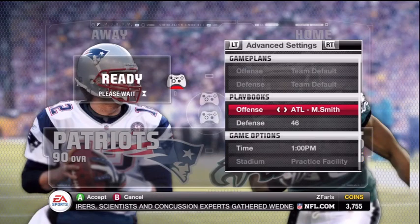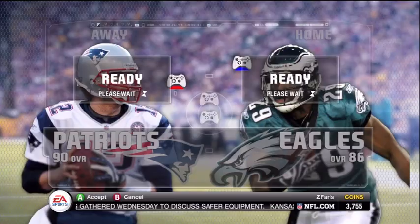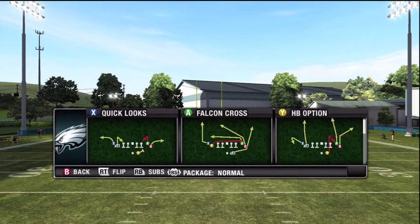Hello, Madden Bible Nation. ZFarls here with another tip of the week for you. We're going to look at the Atlanta playbook, Falcon Cross. We're going to go into the shotgun, tight flex, and select Falcon Cross A.